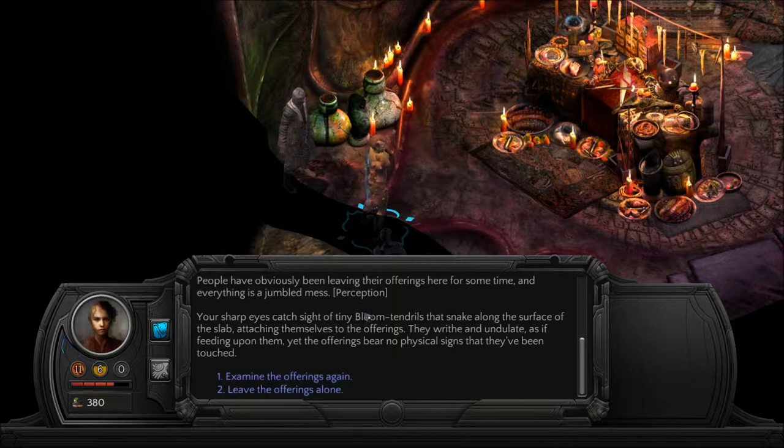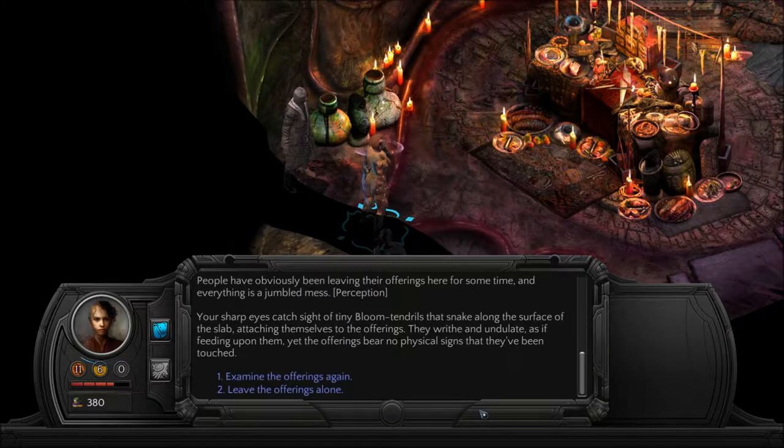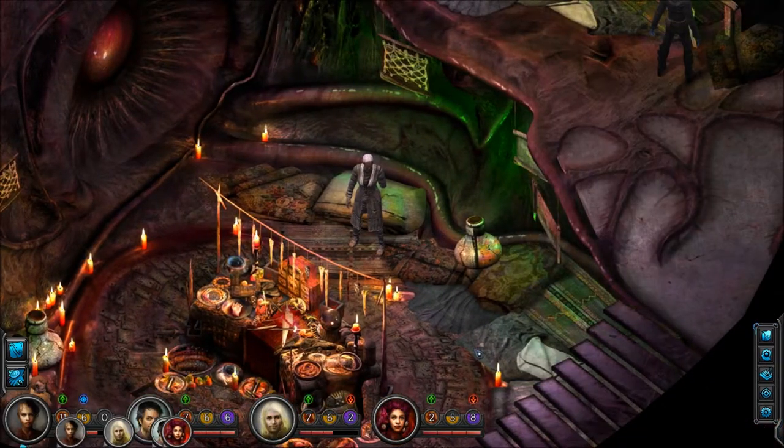I'm guessing perception is supposed to go here. Your sharp eyes catch sight of tiny bloom tendrils that snake along the surface of the slab, attaching themselves to the offerings. They writhe and undulate as if feeding upon them, yet the offerings bear no physical signs that they've been touched. The objects on the table consist of questionable food, broken weapons, desiccated body parts, and various trinkets made of silver. There's nothing else we can do with that.